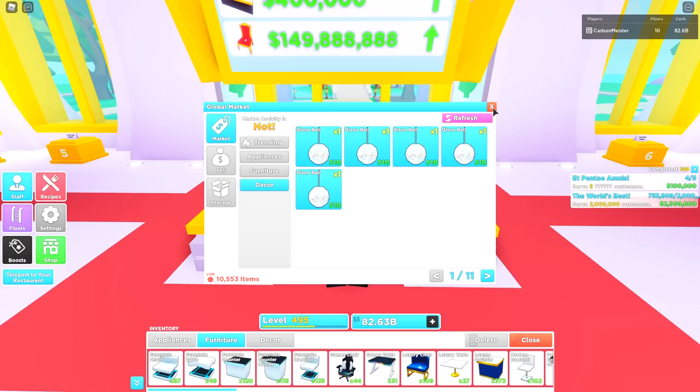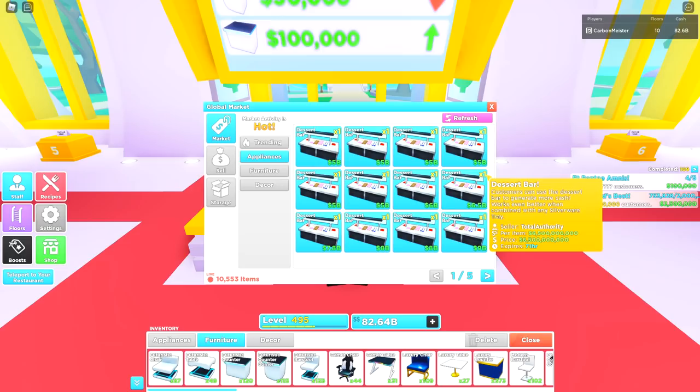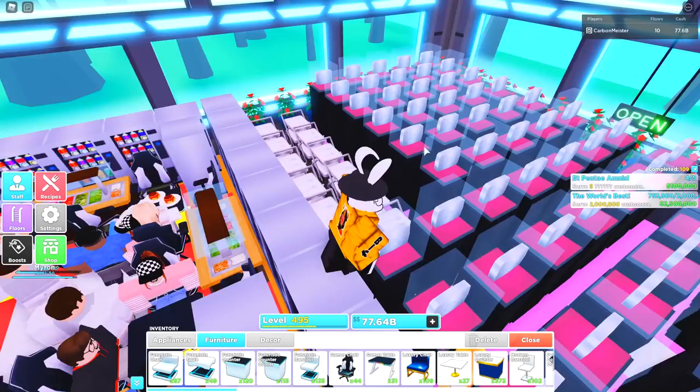A lot of people are going to want to buy a bunch of these and fill up their entire restaurant. The dessert bar is going for five billion — that's insane. This feels like it'll play out similar to the money hedge, which started at its peak value right after the update dropped. I'm just going to take the big hit and buy one for five bill. I know I'll probably regret it like I did with the money hedge, which I bought for nine bill.